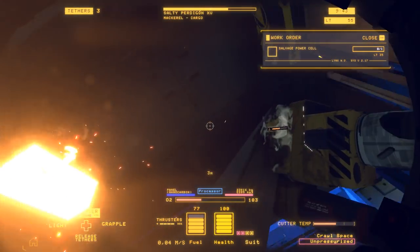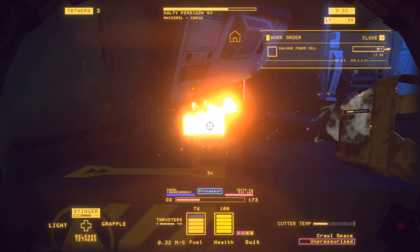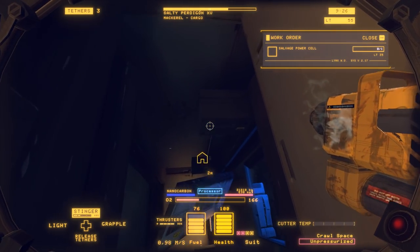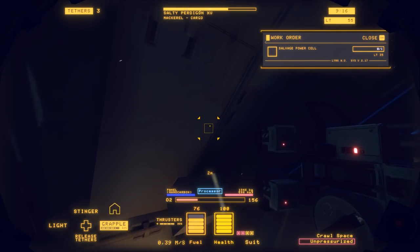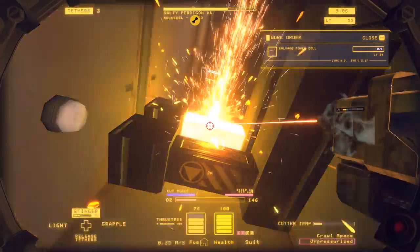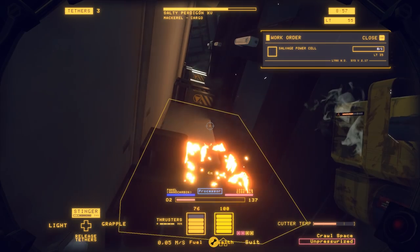Now I can hopefully detach enough of this ship to send that part flying off. I still have almost 10 minutes left on this shift, so I should have enough time. Is that enough for this section? This is an aluminum panel — no, it's not enough yet, it's still attached somewhere. Let's just get rid of all the sections here. I have to cool down a bit — there you are.